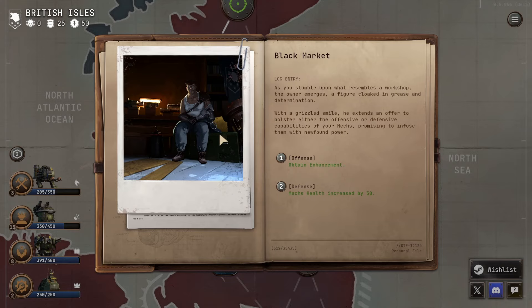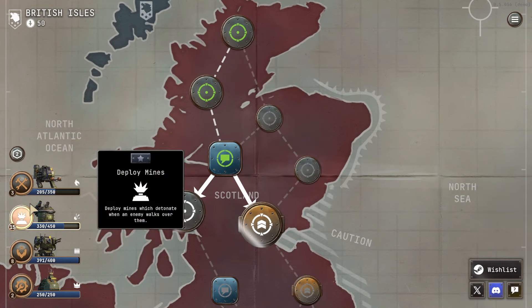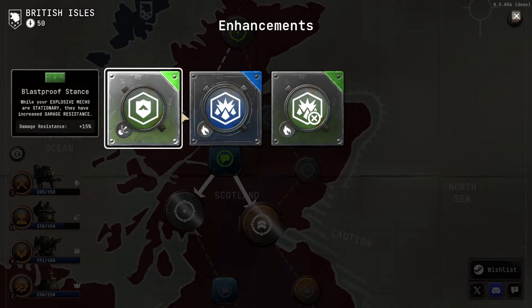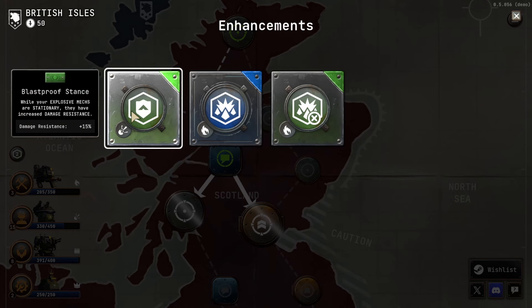Log entry: as you stumble upon what resembles a workshop, the owner emerges — a figure cloaked in grease and determination. With a grizzled smile, he extends an offer to bolster either the offensive or defensive capabilities of your mechs, promising to infuse them with newfound power. Well, this guy's health is doing fine, so I kind of want the enhancement. I can't say that I'm sure where that enhancement shows up — I believe they added something over to here, some additional movement speed perhaps. We're going to keep moving on here.